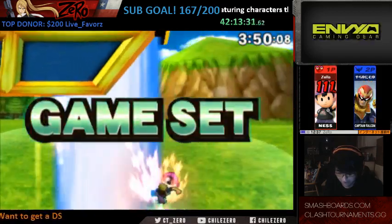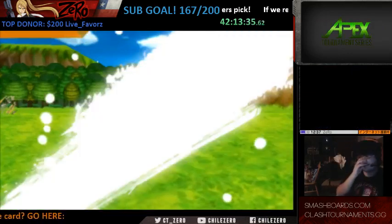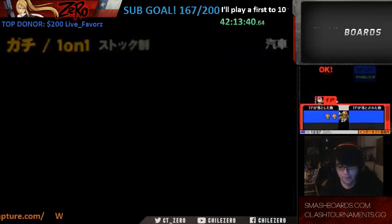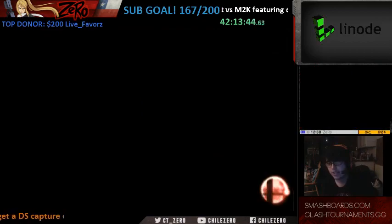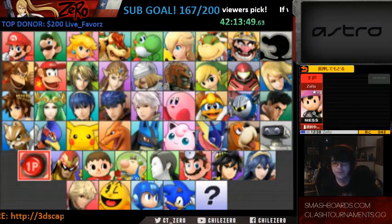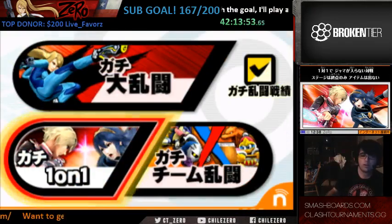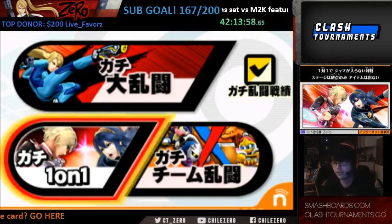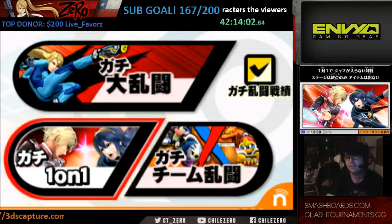They made some mistakes, but overall you can see how strong Ness's off-stage game is. One very important thing with Ness: manage your PK Thunders off the stage to edgeguard people, and PK Flash too. Overall, focus on using all of his abilities — don't just focus on only one or two aspects of his game. Most of his moves are very useful right now and you can find different uses for them. Experiment — that's the key. Thanks for watching.